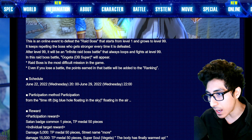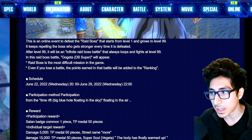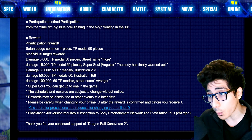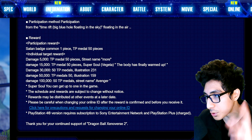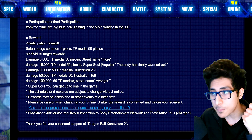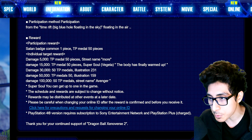Check back later today or tomorrow depending on your time zone — for most people I think it's already started. The rewards: participation and 5k damage gets you 50 TP medals. At 15k damage you get 50 TP medals and Vegeta's 'Finally Warmed Up' super soul — you only need 15k damage so you can knock this out quick.